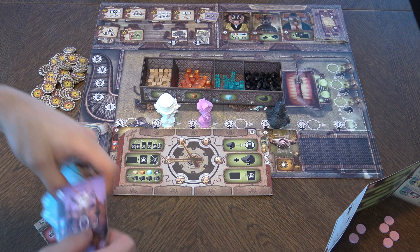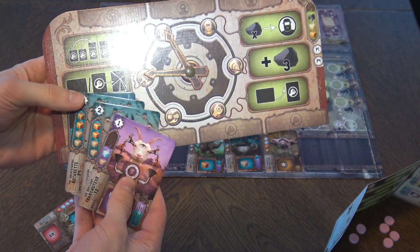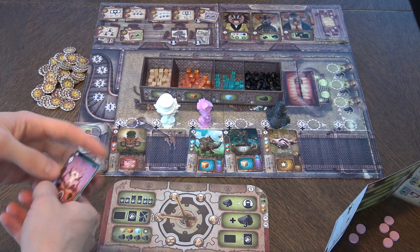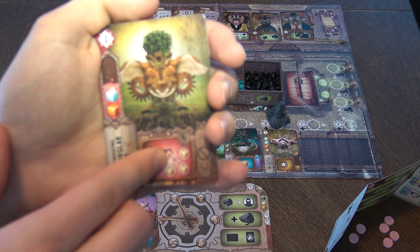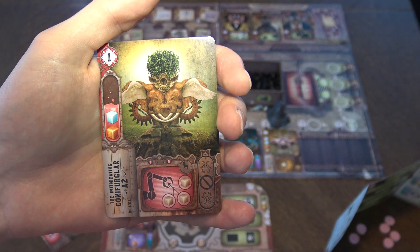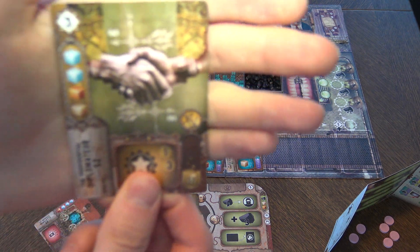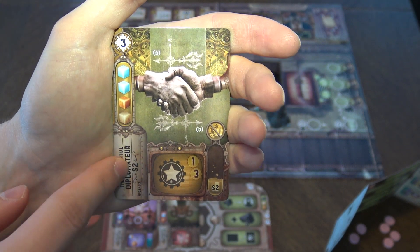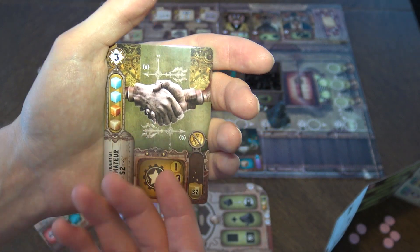You'll build machines, combine them to raise productivity, and gather resources to get new cards. Some cards are attacking cards that let you steal resources from other players, but they're not combinable. There are also golden cards that provide special abilities or victory points — combine two of the same golden card and you get three victory points each turn, which is a lot when you need to reach 20.